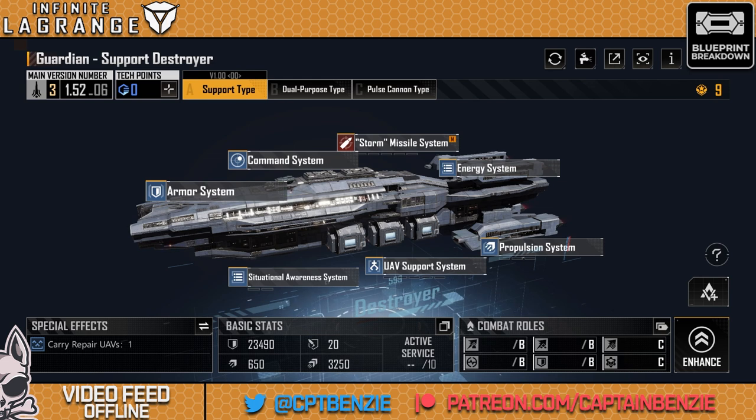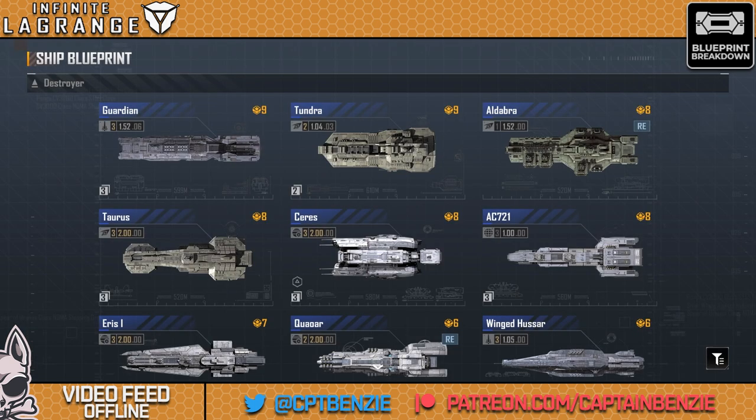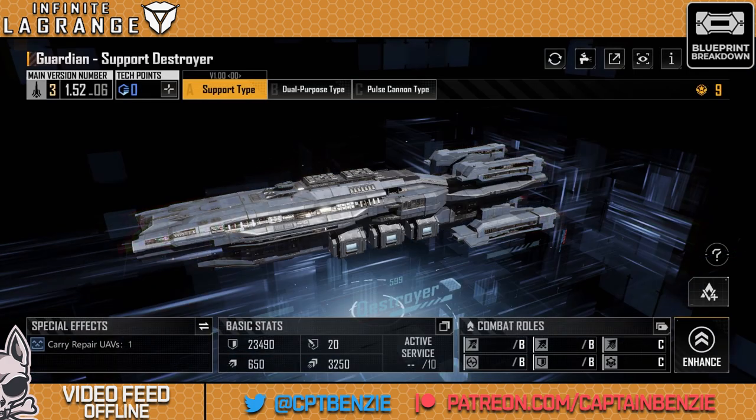It is the weakest of all the support ships. For 9 command points, I would rather go for either the Tundra or the Series. The Series is cheaper at 8 command points and is the king of support. The Tundra support at 9 is a bit more expensive but still pulls out better than the Guardian for equal points, just with lower damage output. If you're really in a pinch, just go for the Noma M470 support — you can get more of them for your command points, and that results in more healing overall.